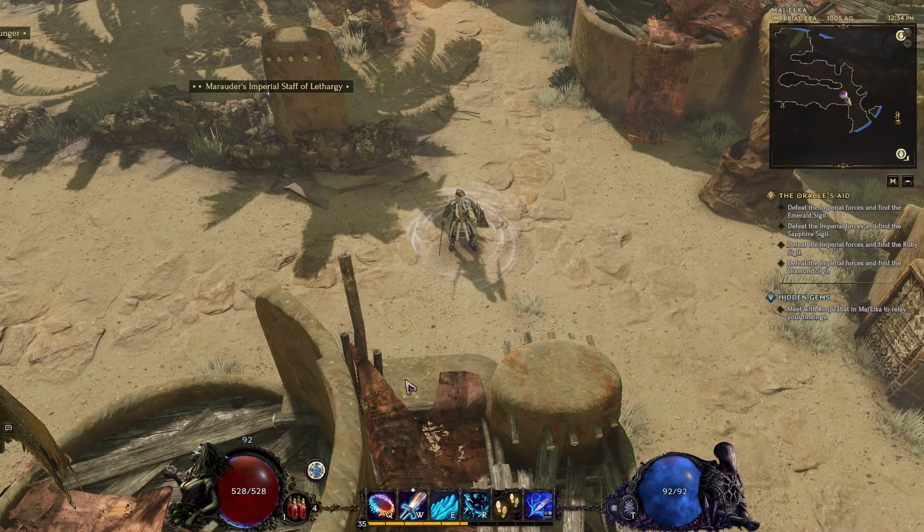Good morning everyone and welcome back to the 12-headed wolf gaming channel. Last Epoch — this week we're going to try to put together a build which instant kills enemies under a certain percentage of health. This includes bosses as well, although they might be a bit more resistant to the effect.